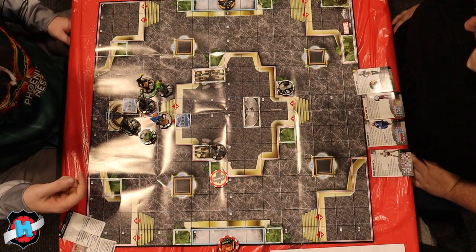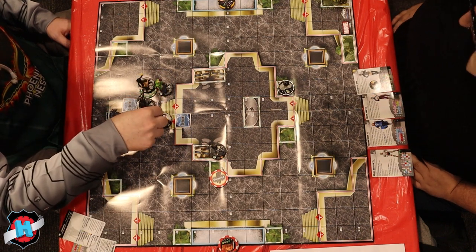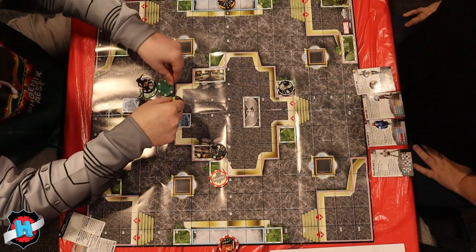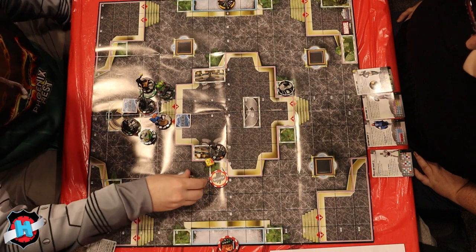I will heal Necron for the steel energy and two for KO'ing a character. Shape change. You got it. We'll outwit shape change and senses, so you'll still have your prob. Lex Luthor will try to shoot you — 11 on your 19. That'll hit. Would you like to prob it?